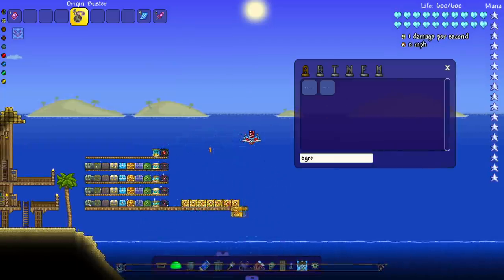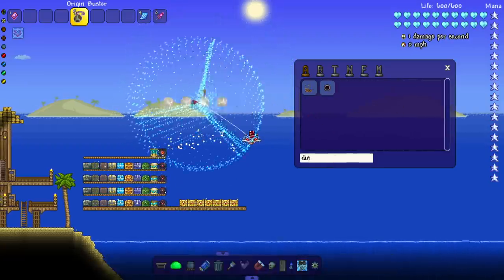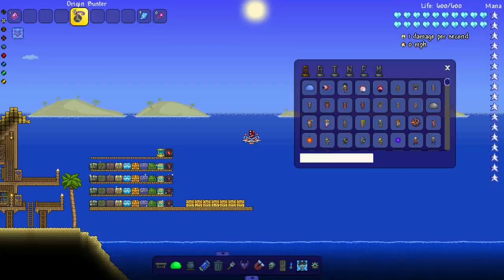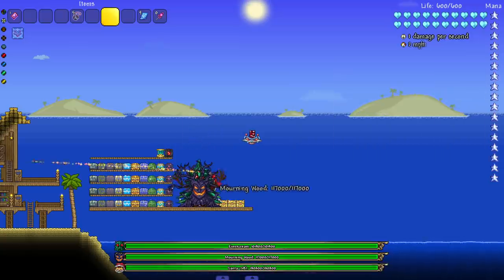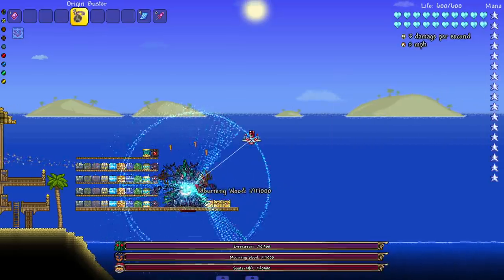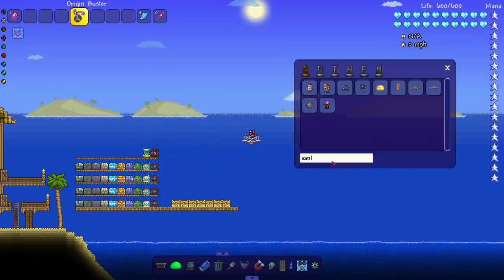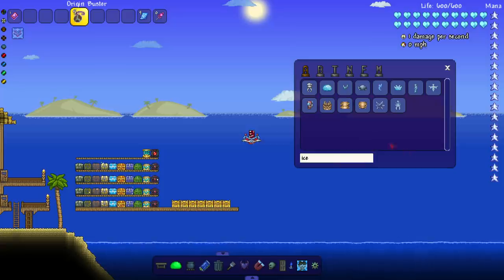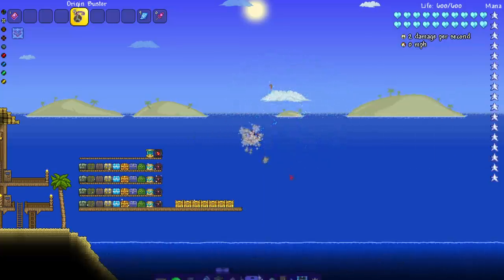Let's go ahead and take on the Old One's Army bosses - boom, Ogre, Betsy, bye bye. Of course we got everyone's favorite ship... just kidding, the Black Spot got nerfed in 1.4. So we got the wood boys and then the tank boy - oh, the tank boy is actually shooting. Interesting. On to the royalty - as I like to call them - King and Queen. Boom, got her before she ran away. And we got the Martian Saucer.